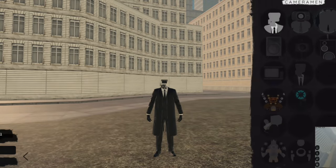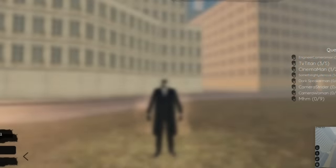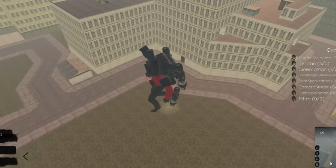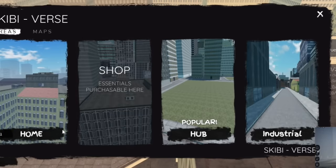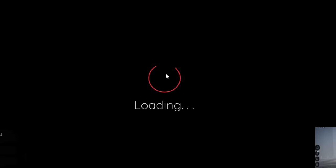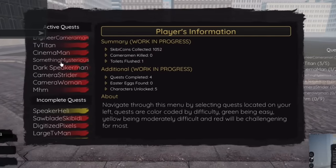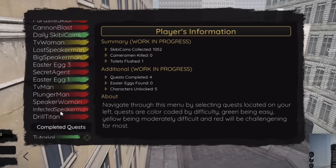First things first, turn into this and as soon as you do, teleport to the hub. Once you're there, scroll down to the quest section, find the incomplete quest called Infinity, and then hit start.